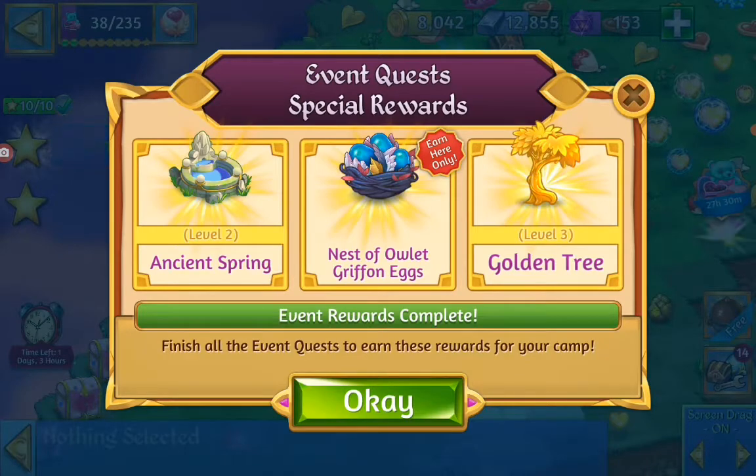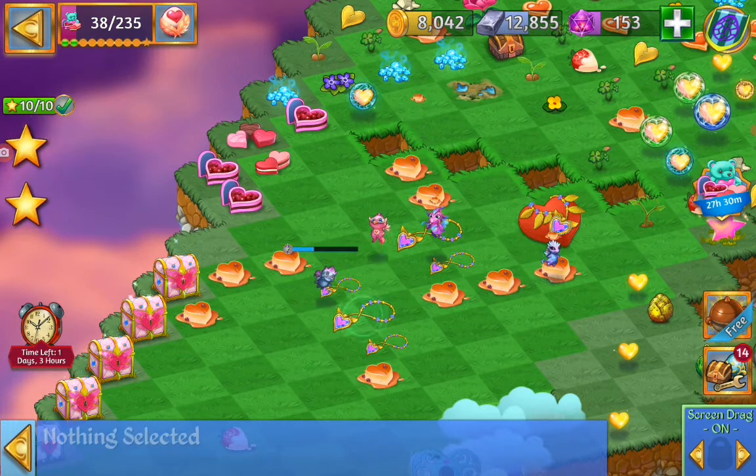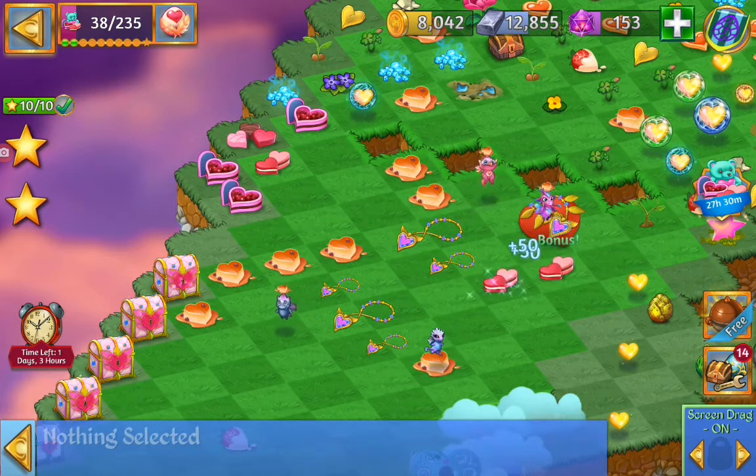There we finished that. Ancient spring, Nest of Owlet Griffin, and the golden tree. So far so good. Now we have to get two level 10 items, so we just have to keep harvesting and hope we get a lot of necklace from that red heart.